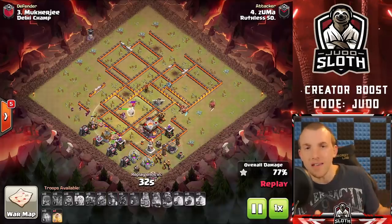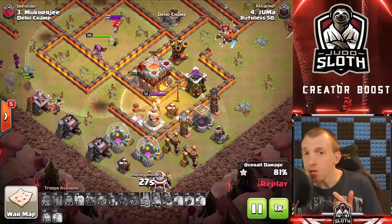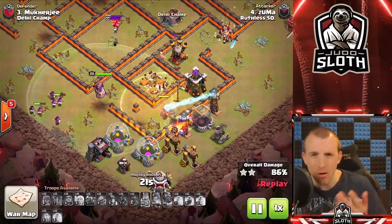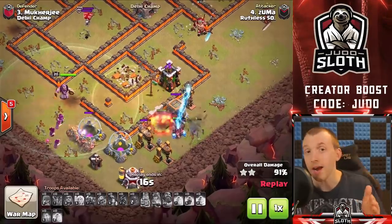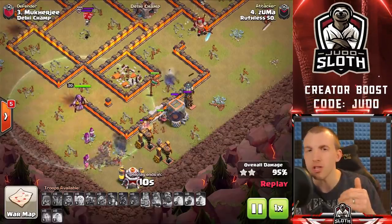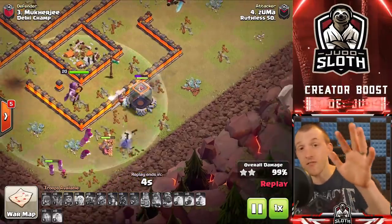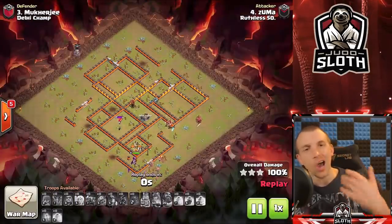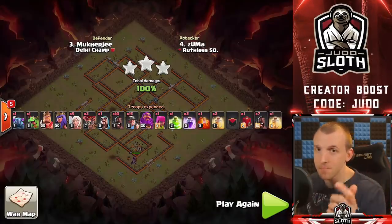I hope this video has helped break down the best Town Hall 11 attack strategy. The queen charge is epic - your three objectives are: take out the clan castle troops, take out the eagle artillery, and create pathing. Use the siege barracks to create pathing for the hybrid, or your barbarian king on the other side. You can use a baby dragon to cut the funnel for the queen charge, and the king to set the funnel for miners and hogs. The siege barracks is amazing. If you want to see more Town Hall 11 attacks check out the linked video - until next time, peace out.